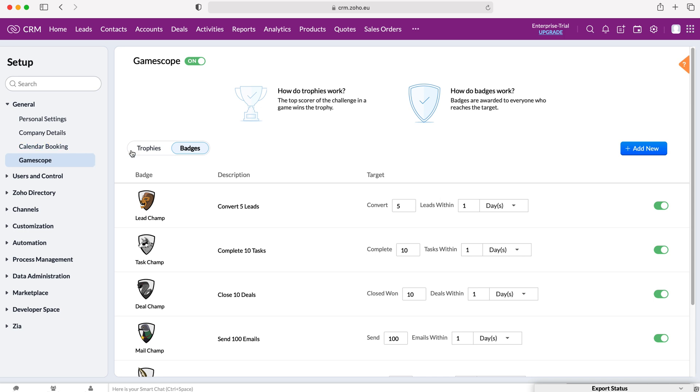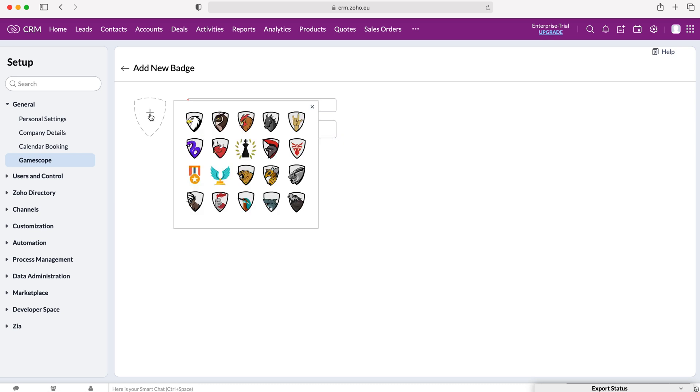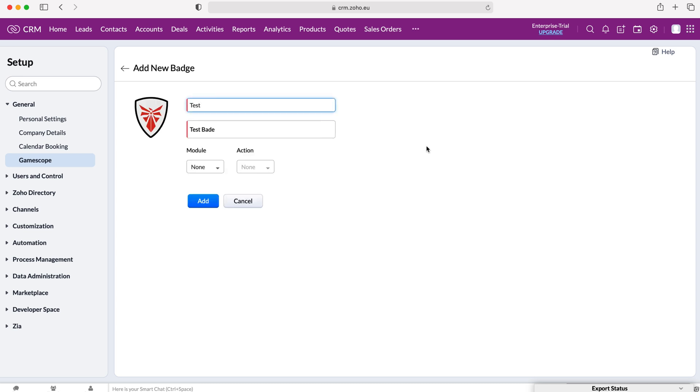We're also able to create our own badges and trophies. Go to the Badges tab and press the Add New button, which allows you to create a new badge. We can give our badge a name — I'm going to call it 'test' — and then add a description, 'test badge'. We also need to assign a logo for our badge, so press the button on the left hand side and select which one you'd like to use.